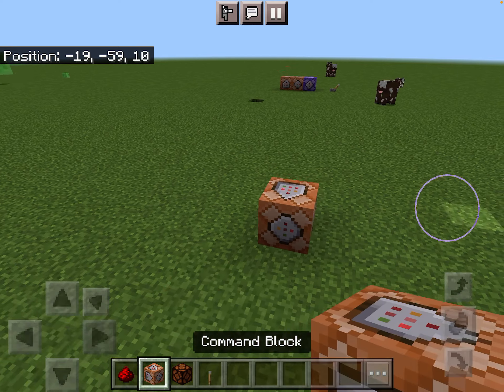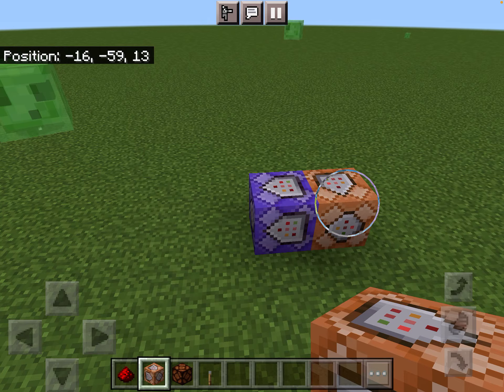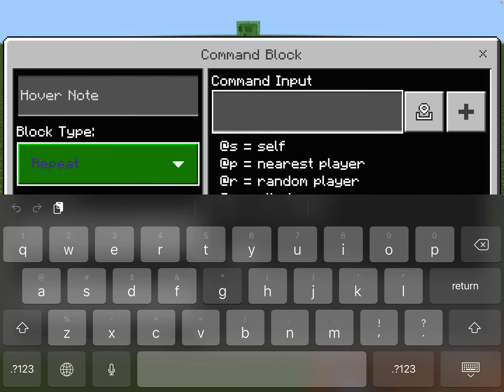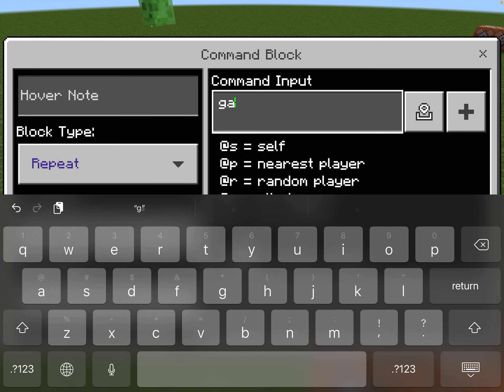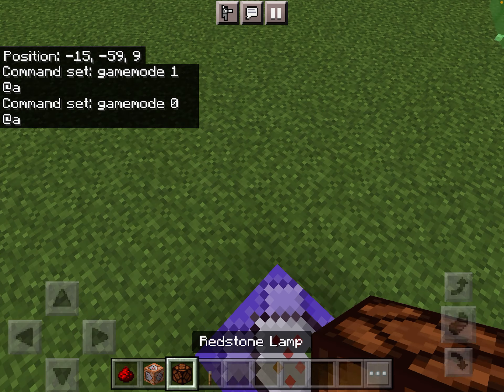Place two command blocks and make them repeat. Game mode 1, which is creative, at A. Now game mode 0, which is survival, at A. Game mode 3 would be adventure.